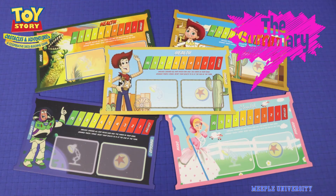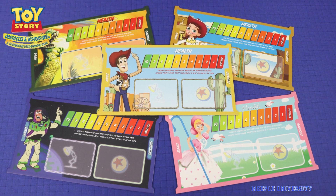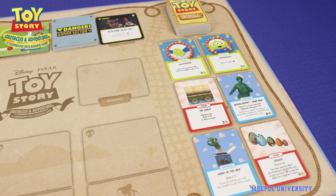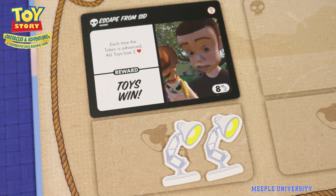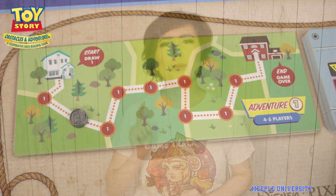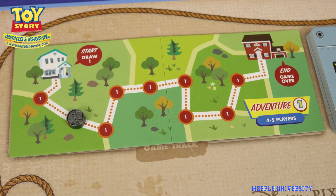In Toy Story Obstacles and Adventures, you get to choose a Toy Story character such as Woody, Buzz, and Bo, each with its own character deck, buying more powerful cards from the common area and collecting insight to defeat hazards. There are a number of hazard cards you need to fulfill by meeting the insight requirements, and you must do this collectively before the moving fan token reaches the end of the track.